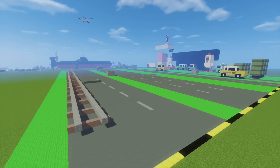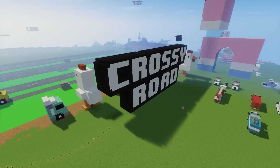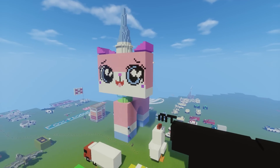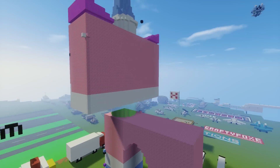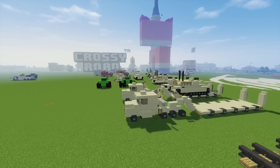Here we have a map for Crossy Road — this is like a prototype. I actually do have the map but it's on another world and it's more completed. Here is Unikitty — after I watched the Lego Movie I decided to make her, but she's not really complete so I never really uploaded it to Planet Minecraft.